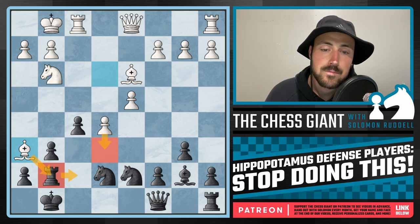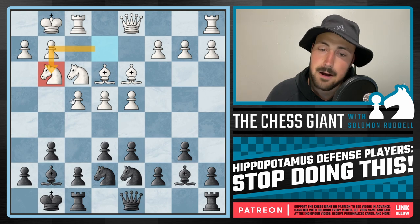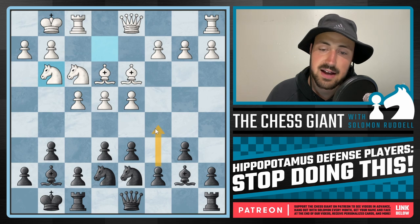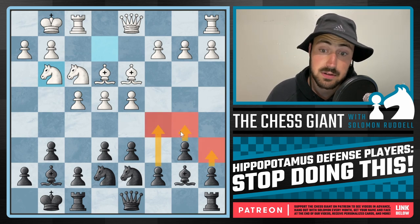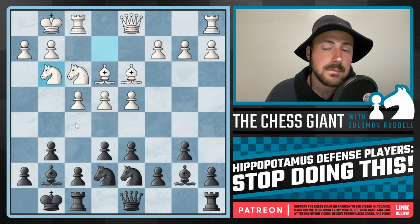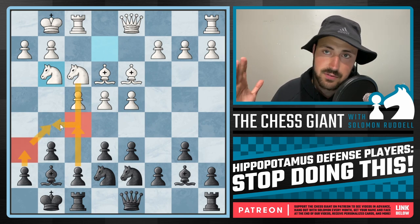It all goes back to that move of knight g5. Now, you could argue that a move like c5 isn't bad in this position — and even then I still like playing a6, because it supports a b5 push and even stops the bishop from coming into a square like b5 in the future. But in a position like this, f5 simply is not playable until we play h6, because h6 prevents that knight g5 idea.